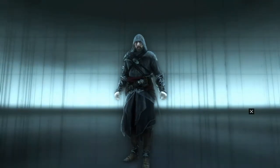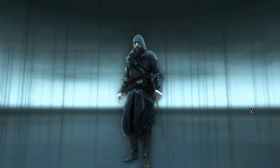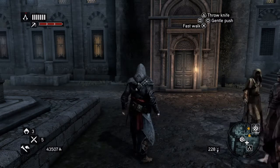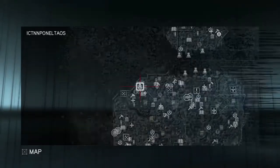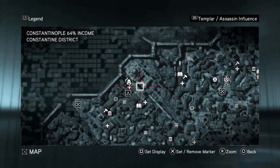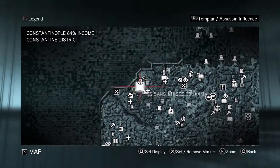The first thing we're going to do when we come out is we're going to set our Assassins on some guards. Because again, it builds them up and we need to build them up quickly because we're quite low at the moment. We haven't got many that we can do main missions yet. So if you're in my position you might have to run around and build up some of your recruits before you can go on after this mission. But we'll see.